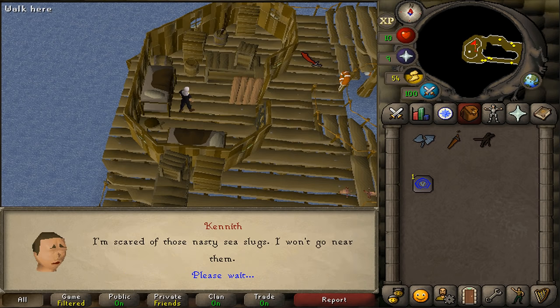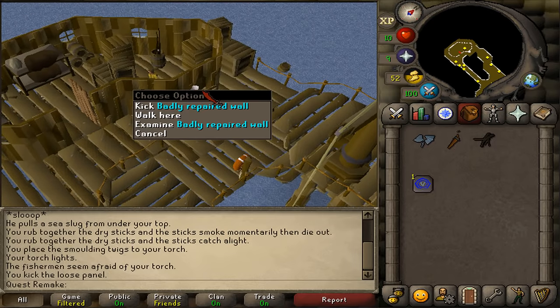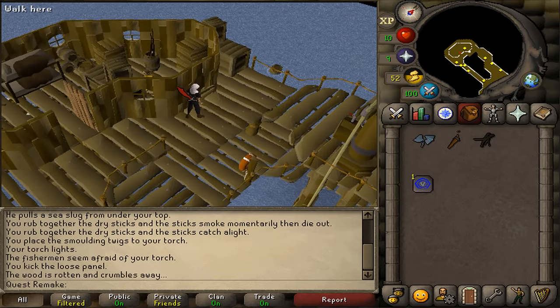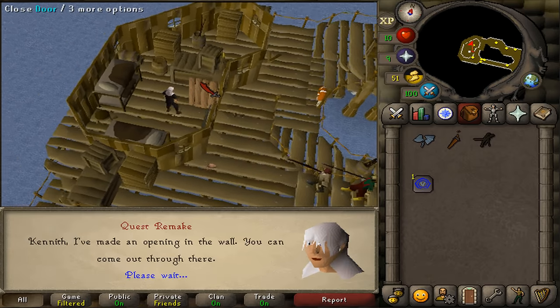We will need to stand outside of his house, just west of his location. There we will find a badly repaired wall. Kick it down. Once it's down, let's return back to Kenneth to talk to him and say that there is now a hole.